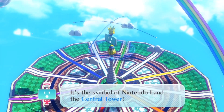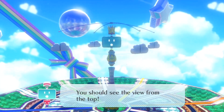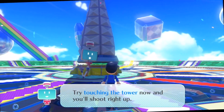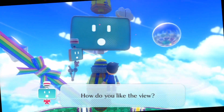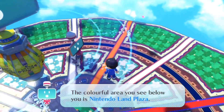It's the symbol of Nintendo Land — the central tower. You should see the view from the top. Try touching the tower now and you'll shoot right up. How do you like the view? The colorful area you see below you is Nintendo Land Plaza.